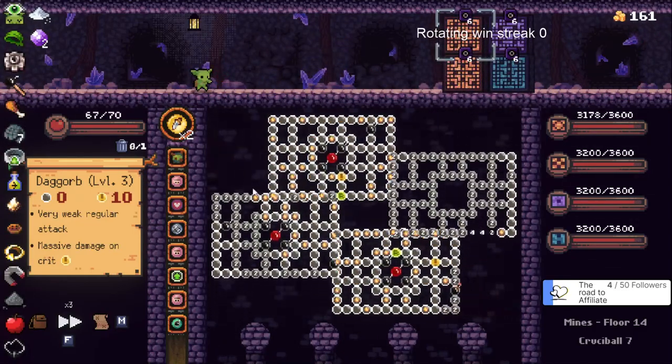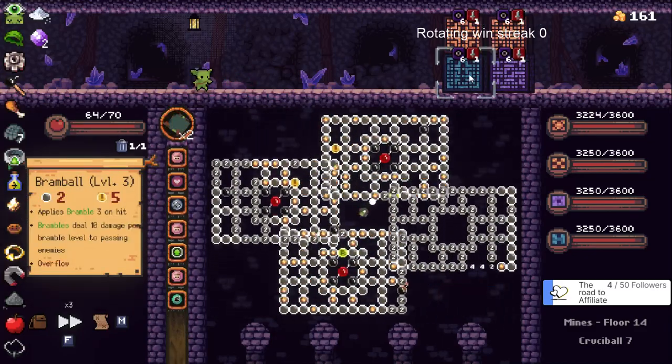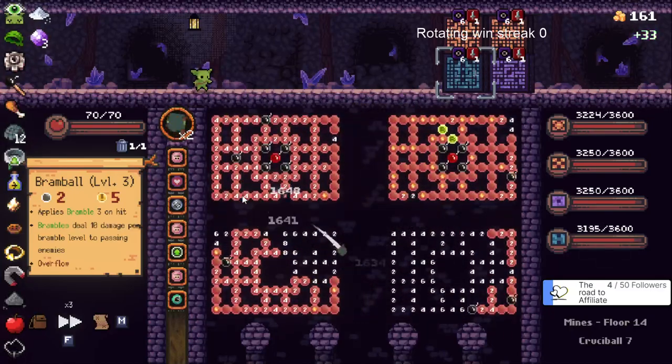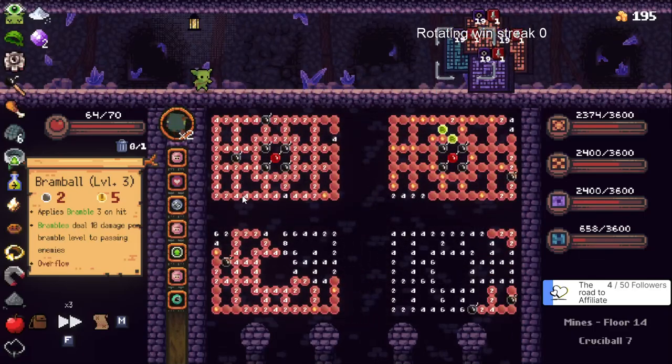Bombs aren't bad I guess but they're already refreshing. I wonder what happens with bramble on these guys. I will be honest - I have no idea which one you're supposed to kill first. I feel like this is why I lose, because I haven't learned who does what.